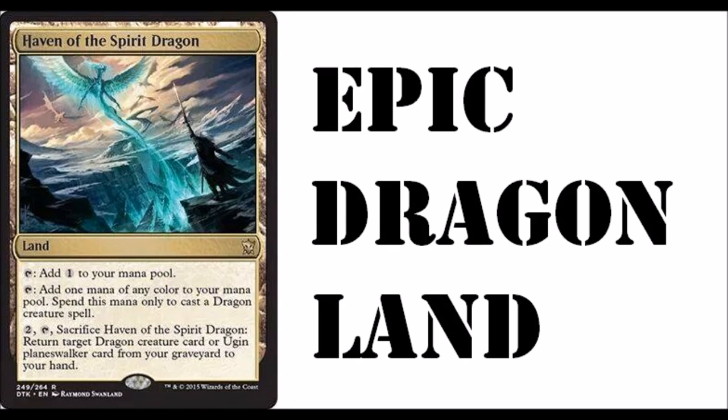You get a land which is actually playable. Haven of the Spirit Dragon. It is not a legendary land — going to be extremely important to emphasize this. You can play multiples. Tap it: add one generic to your mana pool. Tap it: add one mana of any color to your mana pool, spent only to cast a dragon creature spell.